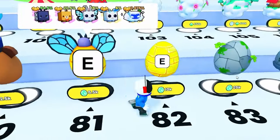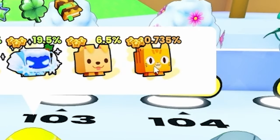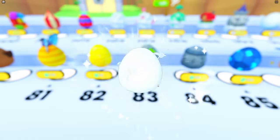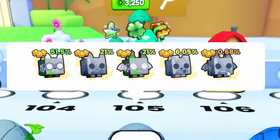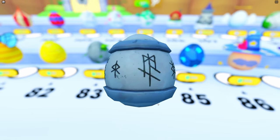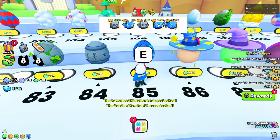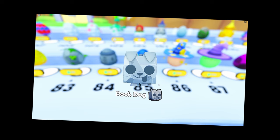Egg 81 — no. Egg 82 — we need just a basic cat. No, we got a butterfly. Egg 83 — no, we got a golden retriever. Egg 84 — we need a rock dragon. No, we got a cat. Egg 85 — we need that cool looking one. No, we got another rock thing. Stop giving us rock stuff.